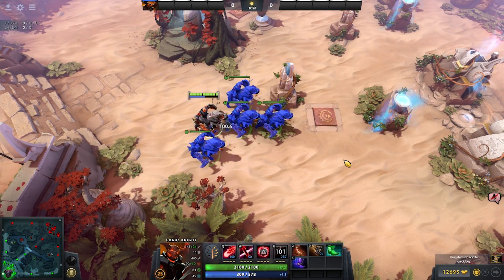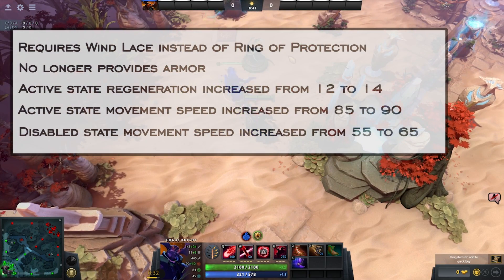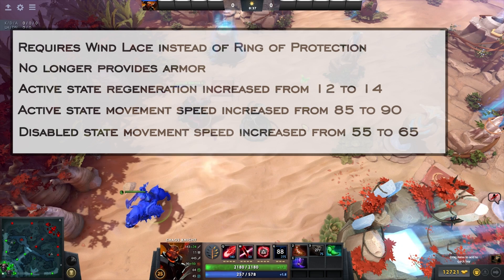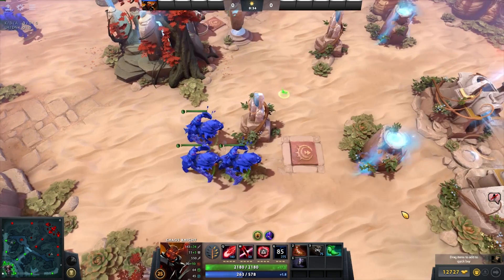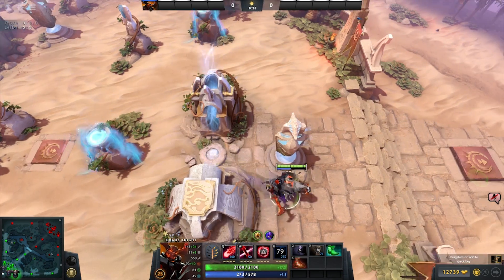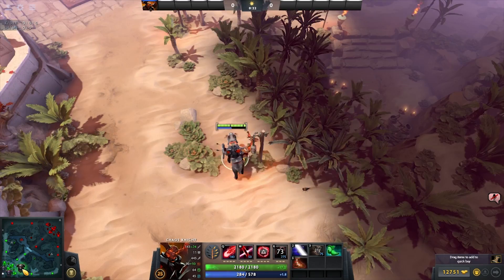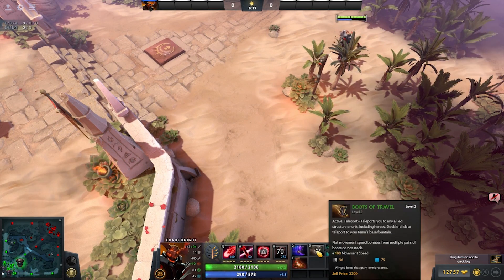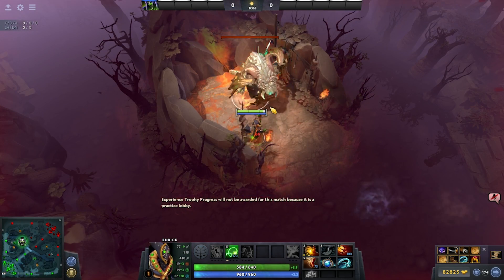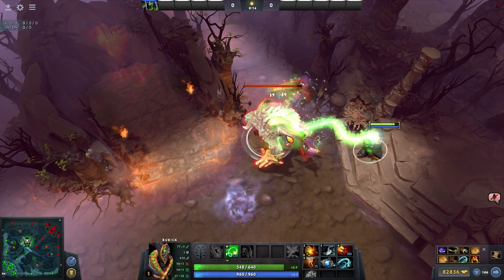Tranquil Boots feels like a pretty big nerf to strength heroes that build the item — like Earth Spirit, Slardar, Pudge, Axe, and Sand King. They have big HP pools and the extra armor really helped them in early engagements. The item is now more about move speed and HP regen, so we may keep seeing heroes like Pudge and Sand King benefit more from the move speed, while Slardar and Centaur may struggle since it's unclear what alternative item they can go for. It's just going to be a little harder for these heroes without that extra armor.